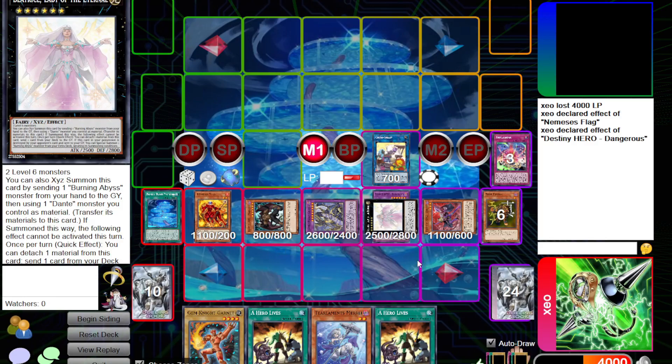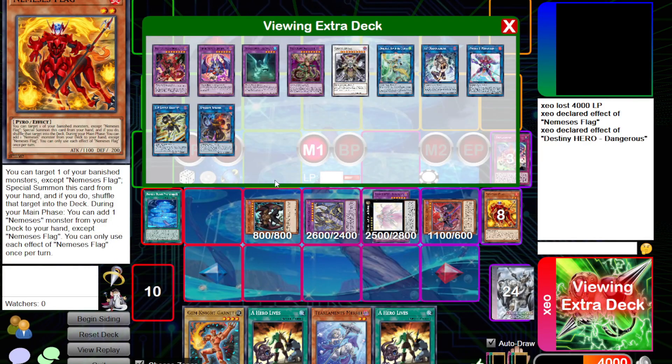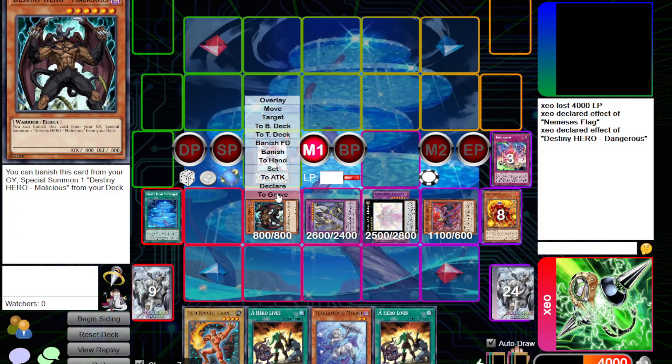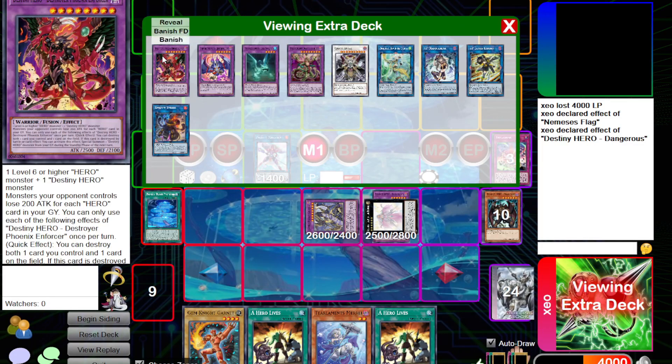So this is our board right now — we have a lot of bodies. We can do whatever we want with these, but we are going to do a very risky high-roll play. We're going to turn these two into Proxy of Magician. Make sure that you have a zone open, because if you don't, you're gonna be very unhappy. This card reads Polymerization essentially. We care about the second effect — we can use it by fusing our two Destiny Heroes: a level 6 D-Hero and a regular D-Hero.